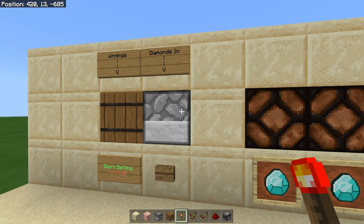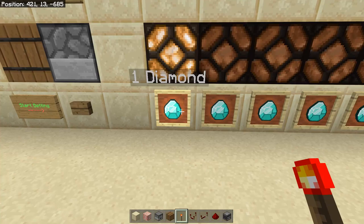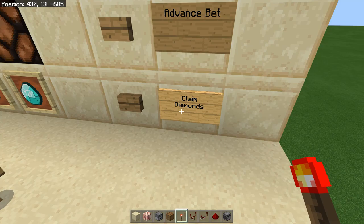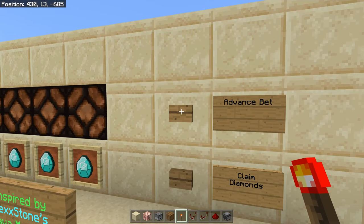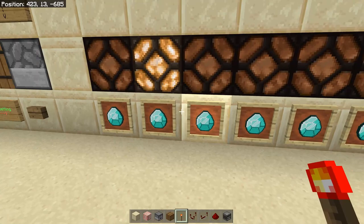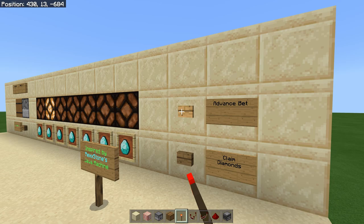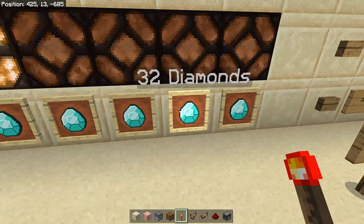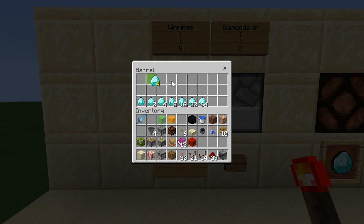Once your diamonds are in you start your betting and it will go to here. Down here are the levels of your bet. So if you want to just get your one diamond back you can click to claim your diamonds, or you can bet that one diamond and go up to two diamonds. To do that you hit this to advance your bet. We have successfully got two diamonds, so we can try for four diamonds - each time we are doubling it.